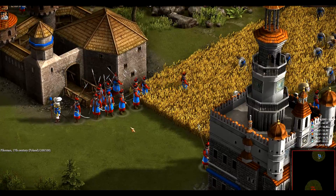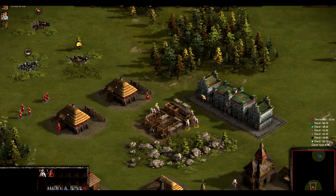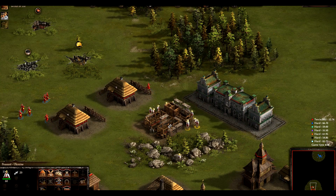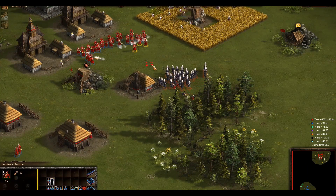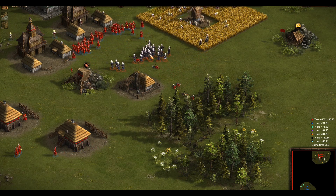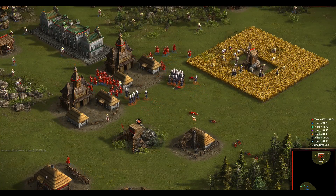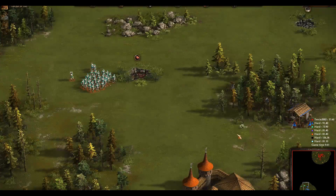We build a city, make peasants to gather resources, and use those resources to build military units. What sets Cossacks apart from other classic RTSs though is that it has some realistic mechanics in place. For example, food is drained progressively the more population you have, and if you run out of it, your people die in starvation.